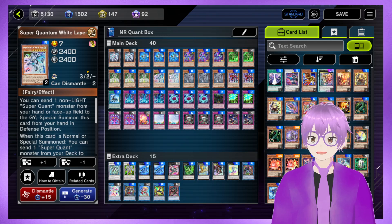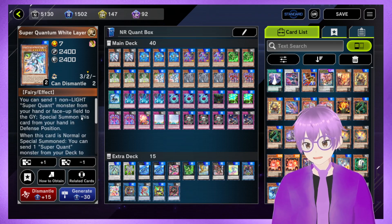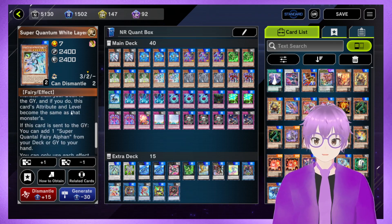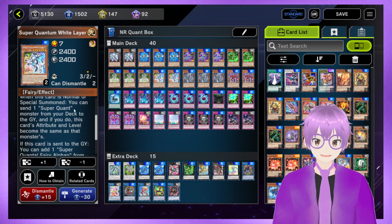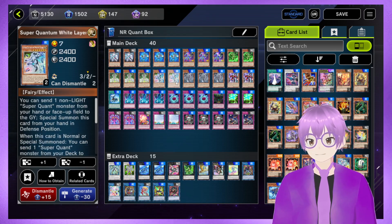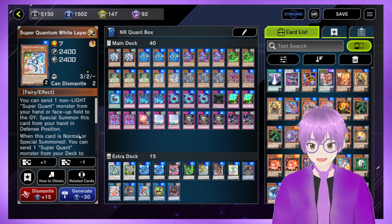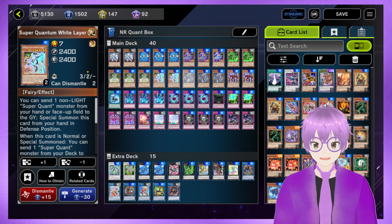We have two Superquantum White Lair — a great search off of Blue, can be pitched to search an Alphan which is even more discard fodder. You can use its first effect occasionally to make Rank 7s, or Rank 4s occasionally if you need to send Green. It doesn't come up too often, but it definitely happens. And it's a 2400 beat stick on top of that, which does come up in the game you're going to get to see.